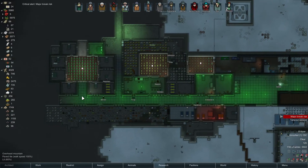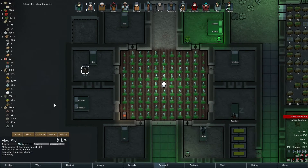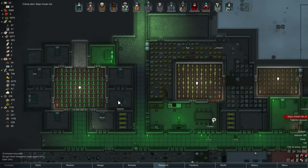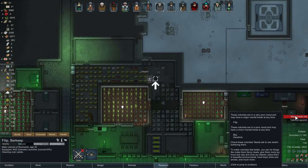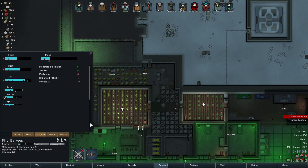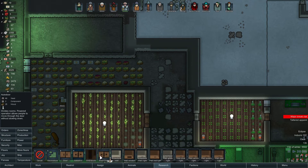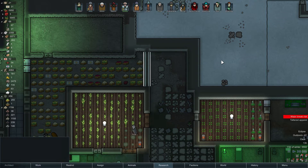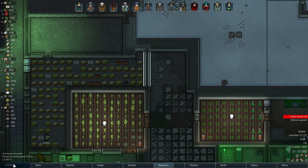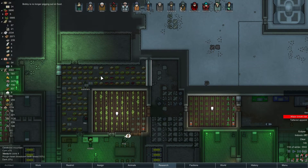Alex, you hiding in your room? Yeah sure. Alex and Bobby have issues - Phillip has issues too. As long as people don't go berserk it's all fine. Insulted and rebuffed by Bobby - oh poor you. Go structure - build me a limestone wall here please. Bobby no longer eating like a pig, good to hear.